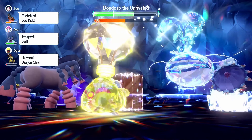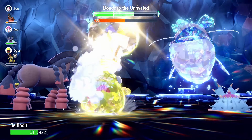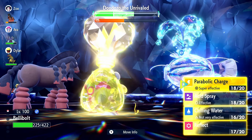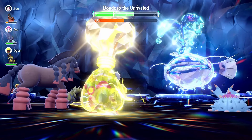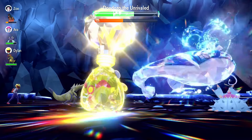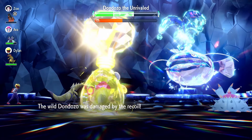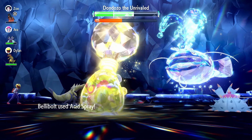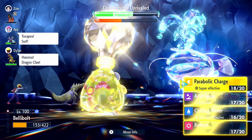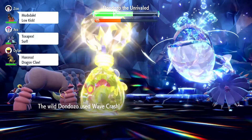I could probably just start setting up for Parabolic Charge. Reflect is back up. Crit — still doesn't do that much. I'm going to go for another Acid Spray here. Maybe it's a Speed Tie, because I thought prior to this that Don Dozo was always faster than me, but there are some turns where I'm hitting it first. Acid Spray — and now I'm going to go for another Parabolic Charge to get my health back up. I might just use it for the rest of the fight. Hopefully I don't get crit, though.